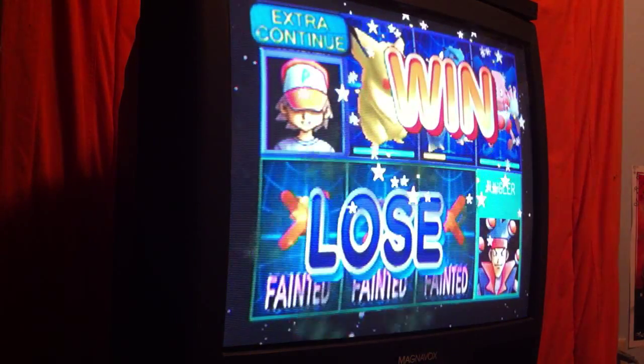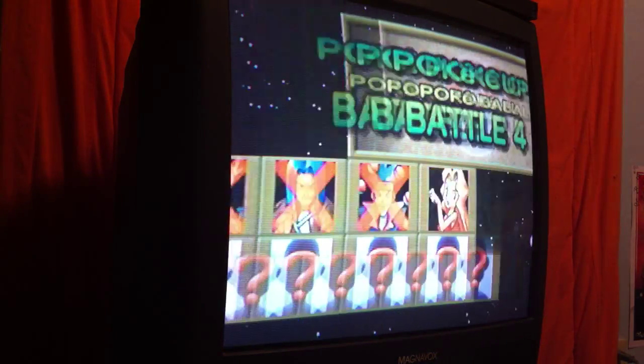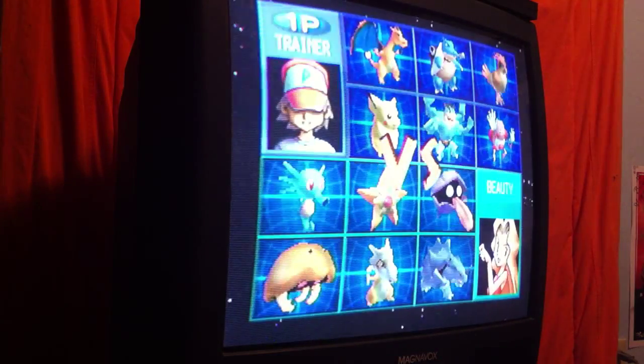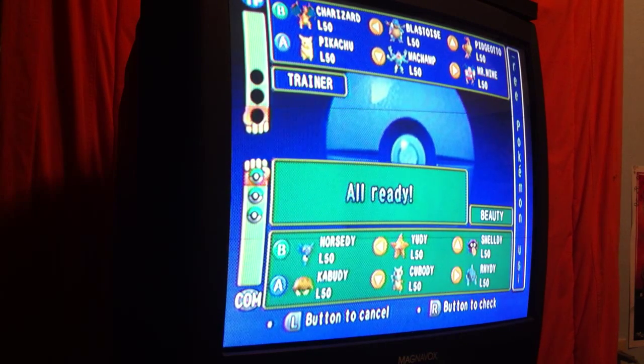Another continue! We got the Thunder Badge — we're in round four! Wow, we're taking on a Beauty in round four. She has a Horsea, Staryu, Shellder, Kabuto, Cubone, and Ryhorn. Blastoise is out for this one. If the Beauty beats Horsea, Staryu, and Shellder, Pikachu might tie it with Thunderbolt. Let's see what happens.